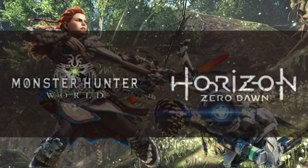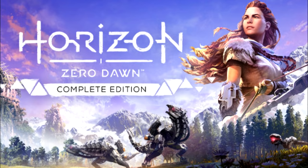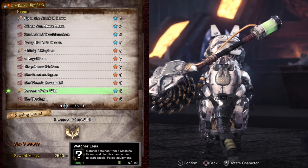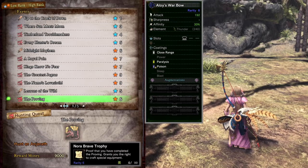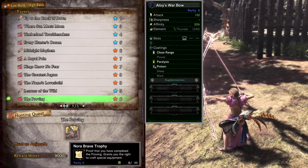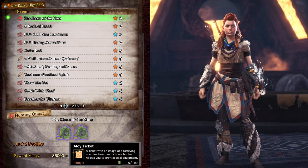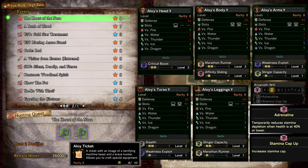There are some PS4 exclusive event crossovers from the Horizon Zero Dawn franchise. This game has been released on PC as well, but Capcom haven't announced any plans to make these events available on PC. This is a three-part quest series. Lessons of the Wild drops Watcher Lenses needed to craft the Watcher outfit for your Palico, which is listed under full body armor and must be worn as the full set. The Proving drops Nora Brave Trophies used to craft Aloy's bow as well as the Aloy armor. You'll need two Nora Brave Trophies along with Aloy Tickets from The Heart of the Nora to craft the layered body armor. This quest also allows you to craft the high rank gamma armor.